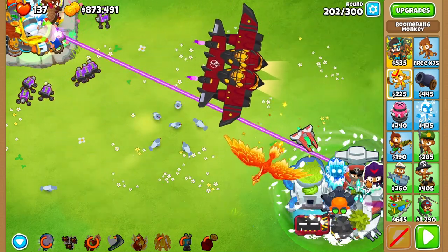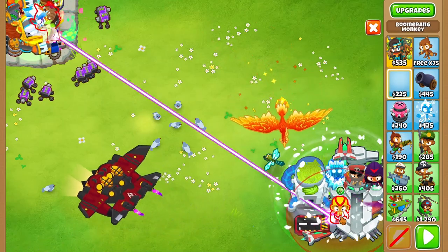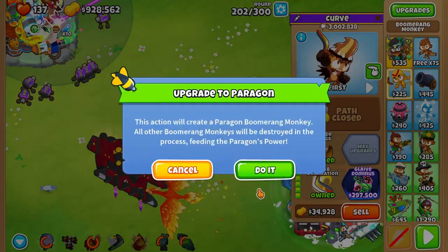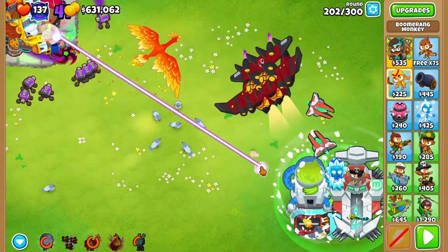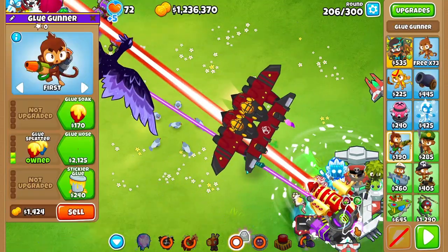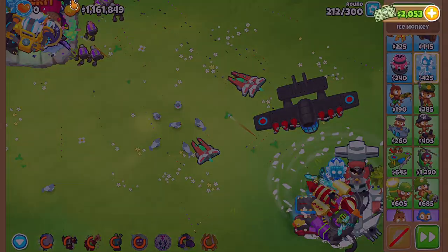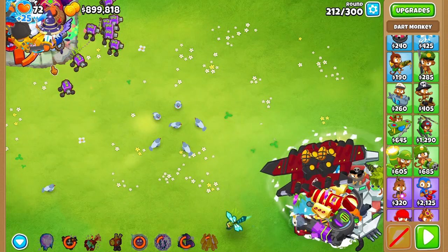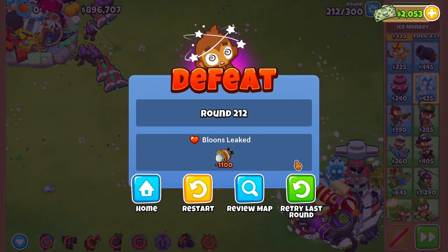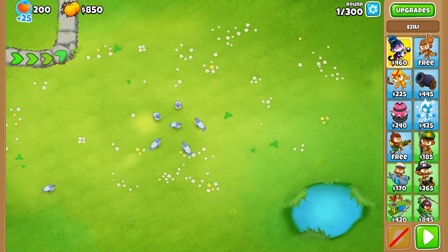We were being pushed deeper into the 200s. I decided to get a boomerang paragon for extra damage and the primary tower buff, which would help with my icicle impale and super brittle. I also started farming up a dart paragon and got some global damage dealers on the water platform, plus a cripple MOAB and glue storm. But we got stuck at round 212 and the run died. Giraldo wasn't working well, so I took that knowledge into the next run.